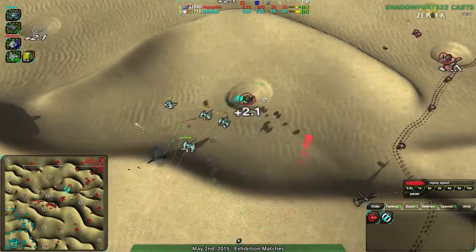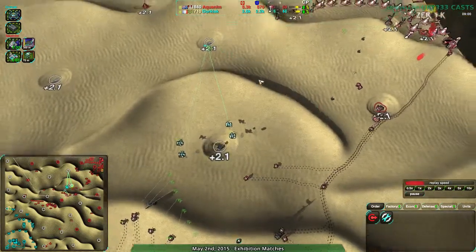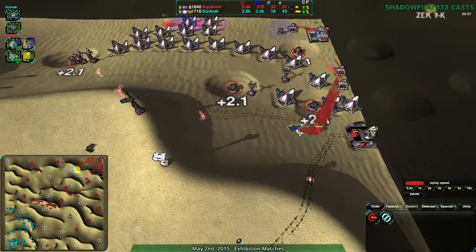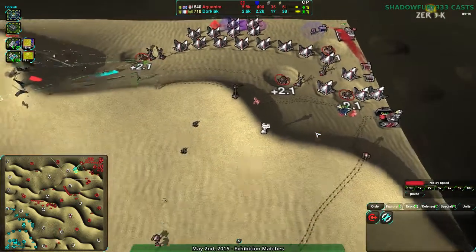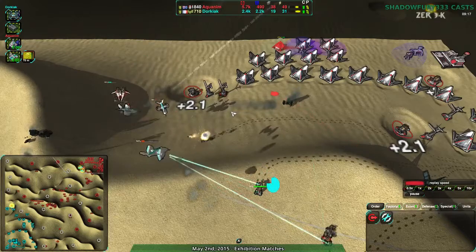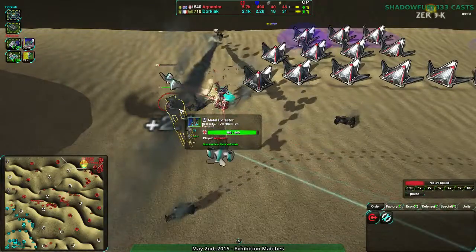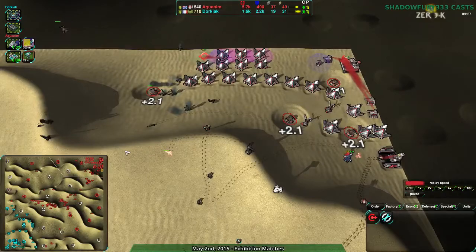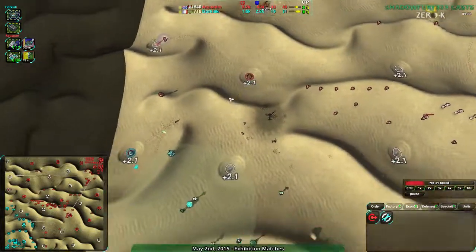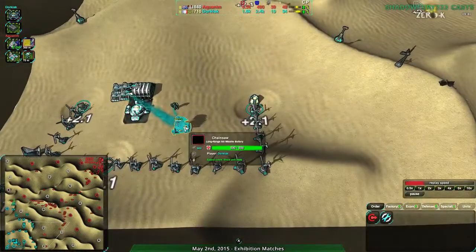Aquanim is going to take a bit of damage — this is what I meant by wanting to defend, because a burst out like this against a naked expansion could be damaging. But Aquanim has a massive economic and military lead. Going for an Athena as well, just to build up gremlins — they want gremlins instead since they don't have the Cloakiebot factory. Unfortunately, Dorkiak is running straight into them. Why are you attacking them directly, Dorkiak? That is not the right move. Bunch of nearly dead banshees trying to take care of the last power structure, and they go down instead, feeding metal directly to Aquanim.